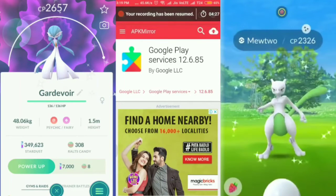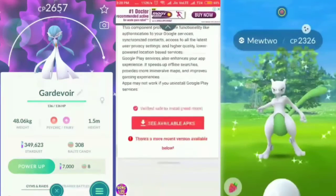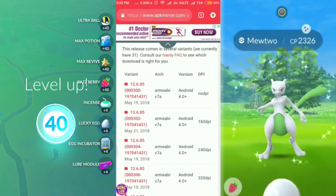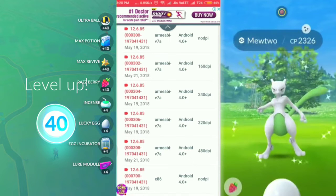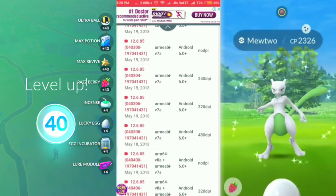Here I am on the APK Mirror website for Google Play Services, from where you can download version 12.6.85. You need to go down to all the download links. As you saw, there is a specific number next to your Google Play Services when you search it in your installed apps, and according to that number you need to download your Google Play Services. Also keep in mind there is a specific DPI for every phone.